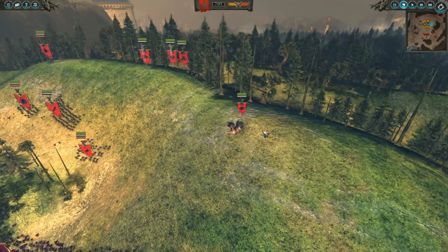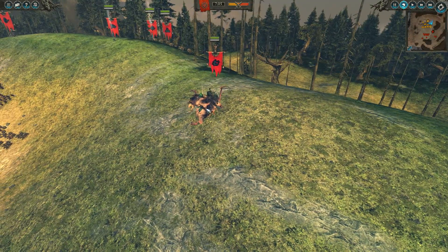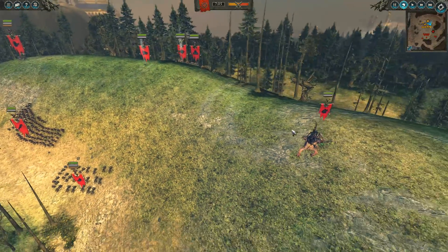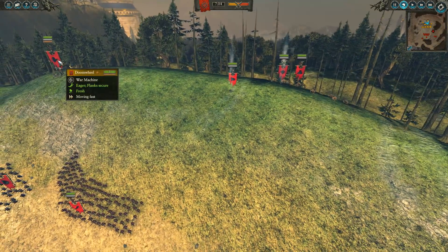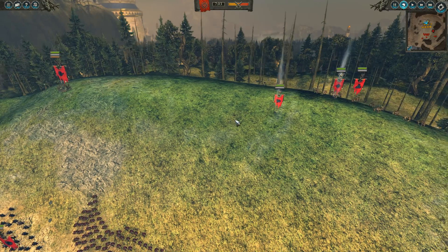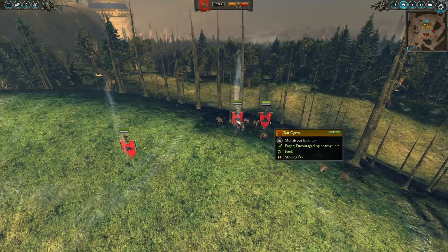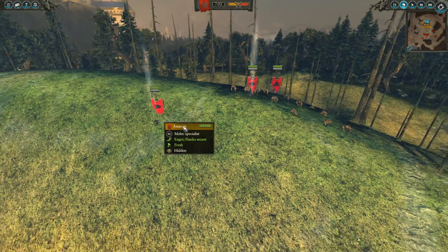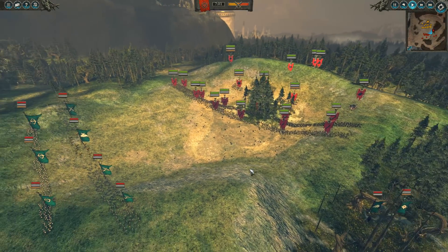He's also got a Hellpit Abomination, which is really cool to see — you don't often see these guys. They're very resilient and very hard to kill, so that'll take a lot of my time. Also, he's got a Doom Wheel, which if I let it just run through all my War Dancers or even my Archers, it's going to get a lot of value. He's also got some Rat Ogres, a Grey Seer, a Plague, and an Assassin. Very interesting army here for both of us. So let's speed things up and see how it goes.